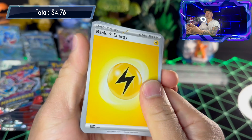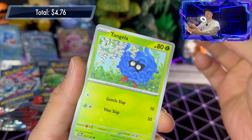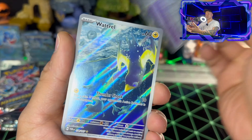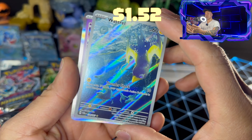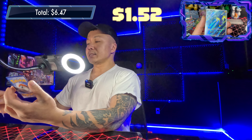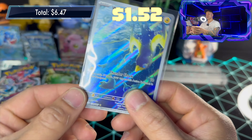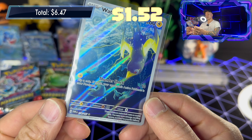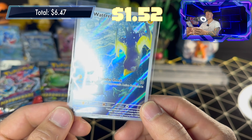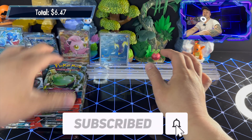Pack eight: basic lightning energy, Venipede, Heron, Sandshrew, Tangela, Sunflora, Enhanced Hammer, Glalie, Lucky Helmet reverse holo, and an illustration rare — Enamorus! This is probably the fastest bird out there, it's a lightning type. Thundershock — I like it. Good to see this card; we haven't seen it yet on the channel. My goal is to find all the illustration rares we haven't seen yet in this set.